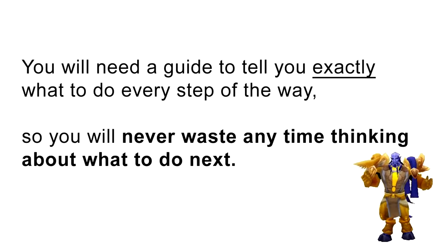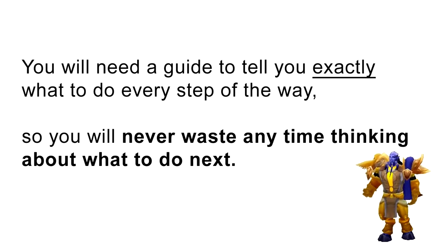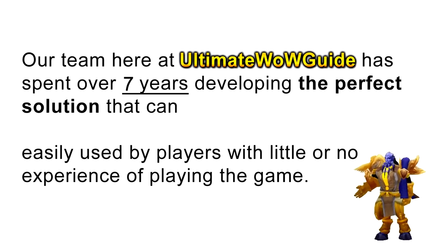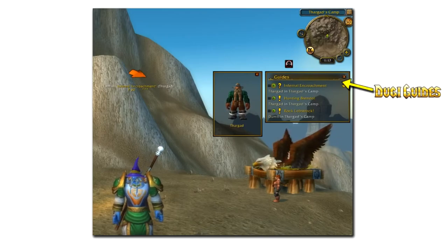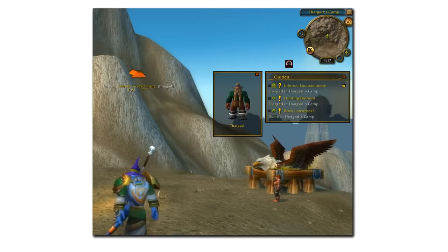You will need a guide to tell you exactly what to do every step of the way, so you will never waste any time thinking about what to do next. Our team here at UltimateWildGuide.com has spent over 7 years developing the perfect solution that can easily be used by players with little or no experience. This is the Doogie Endgame Guides, and it is the most powerful and simple-to-use World of Warcraft guide in the world.